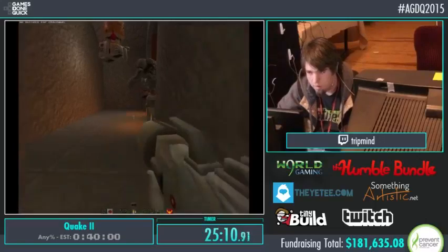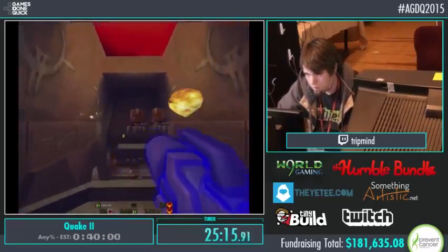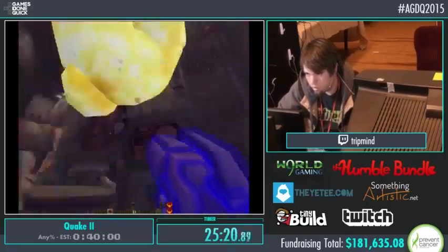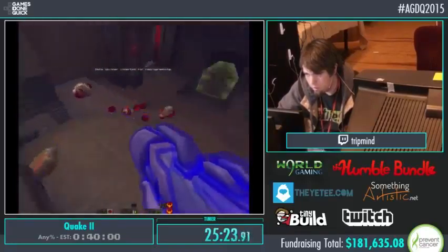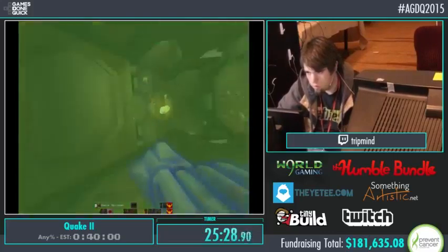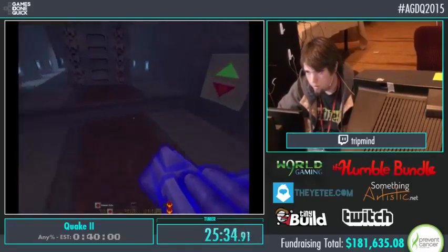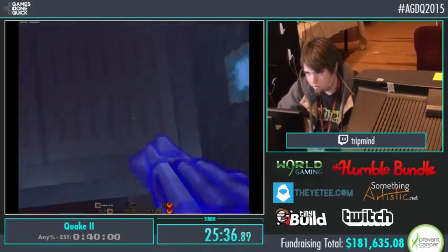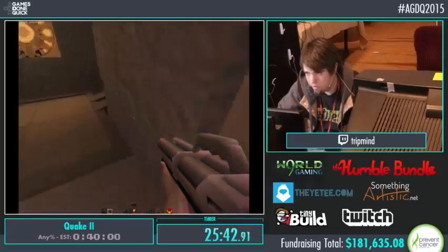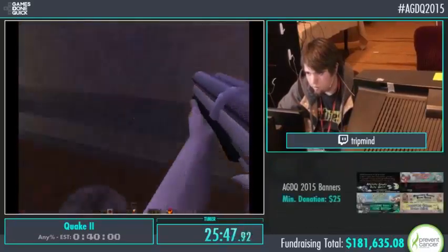These floating red dudes can really eat up some health very quickly if you're not too careful. Got the grenade jump — do I have enough health to do another one? I think we can. This rocket jump saves about ten seconds. Got it, sweet. We just got to press a button up here, and then we will be about two level changes away from the final boss.